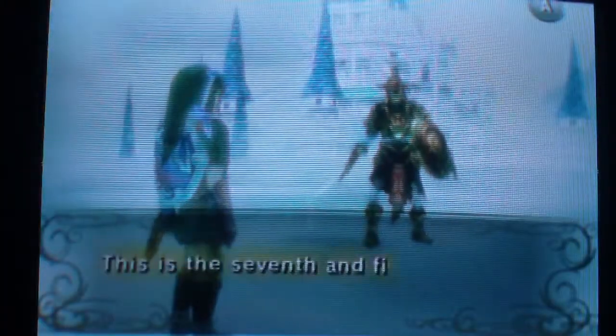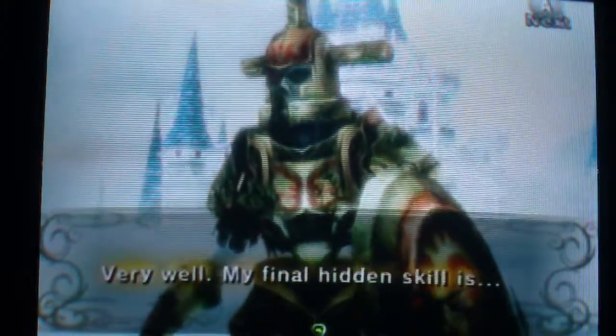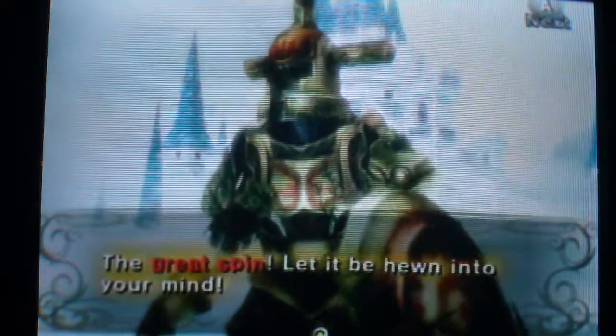Alright Wolfie, teach me the last skill that is pretty similar to one of the moves I already have. Yes, I do wish to master it. Alright, then jump strike - I love this move, but say goodbye to it. I love the jump strike. The hidden skill is the Great Spin.